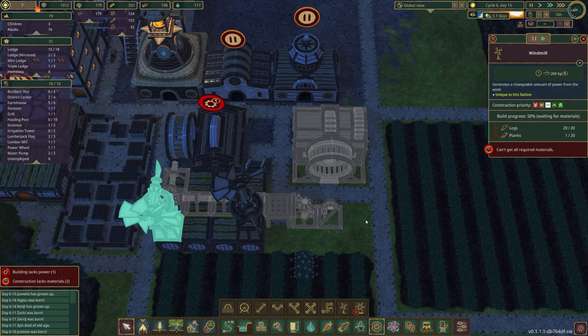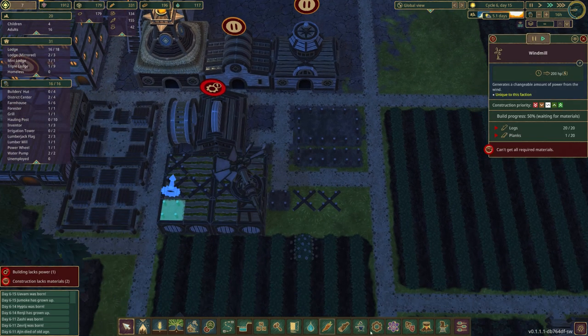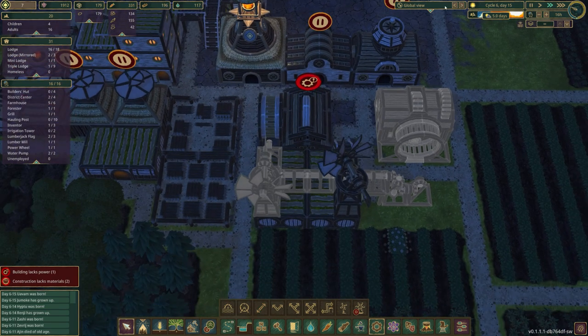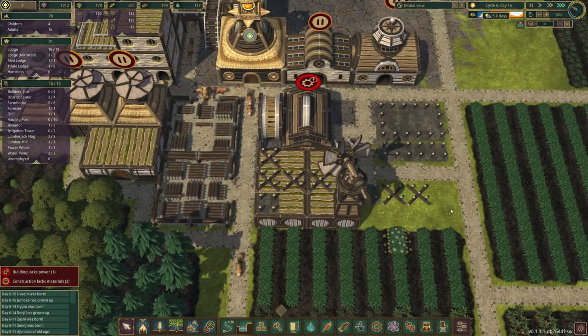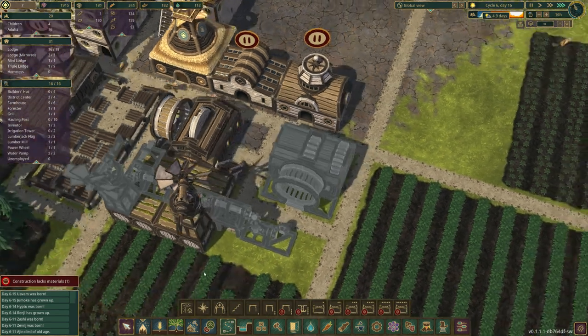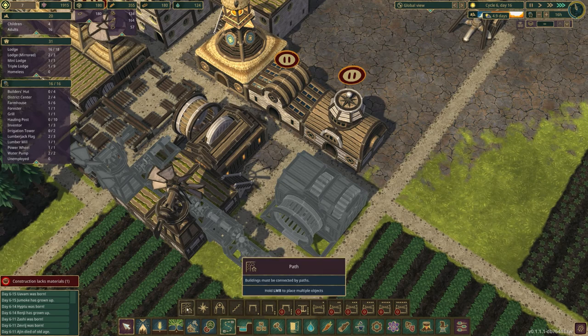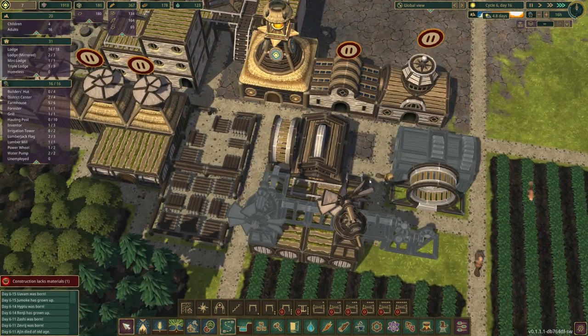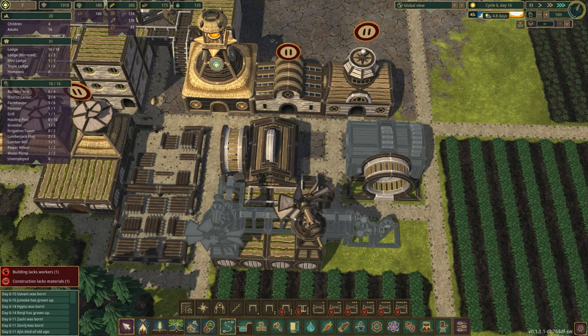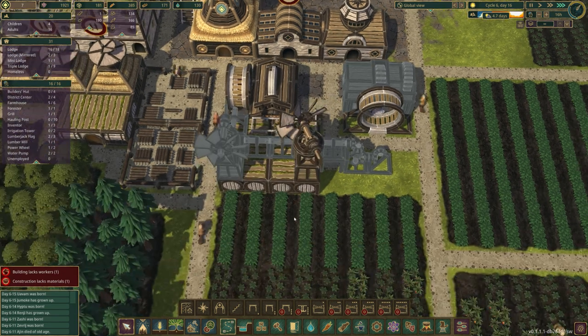We have to do it that way because we can't connect to it otherwise. Eventually this guy is going to go right there. I guess we just have to let this roll and get built up - it's going to be a little bit since we're going to need a lot of stuff. I'm wondering about pathing - do I need to put a path up here? I'm going to throw one in just in case. I think it'll work out.